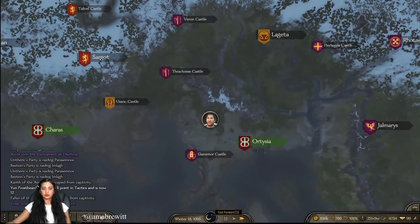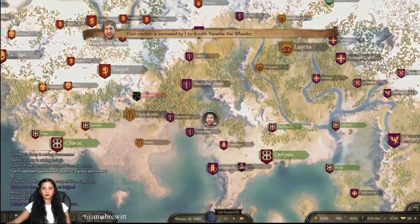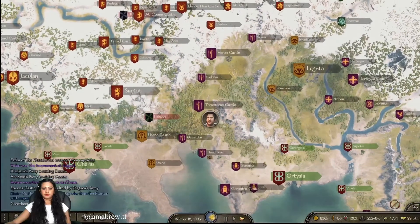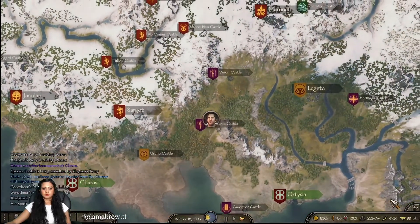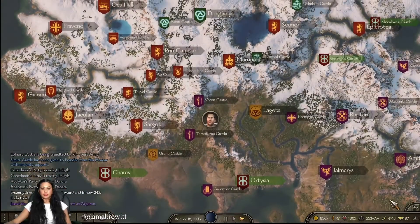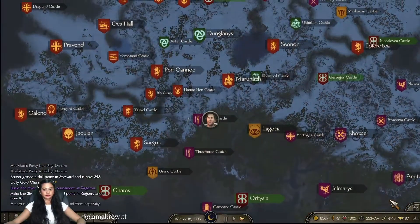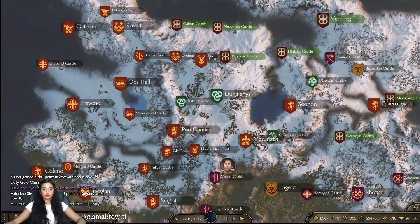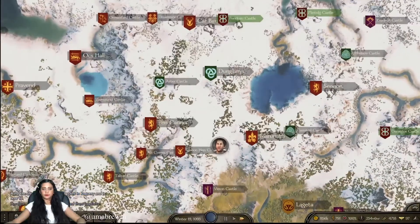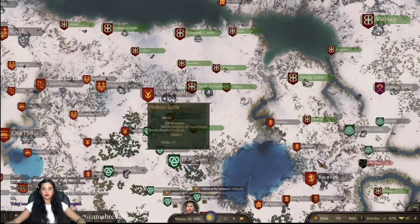Wow, the daily gold change is only 17,000. The relationship increase — that's nice. Daily gold change 20,000. I'm sure she will gain skill points in roguery — no, it's 10. Oh, it's been a long time.